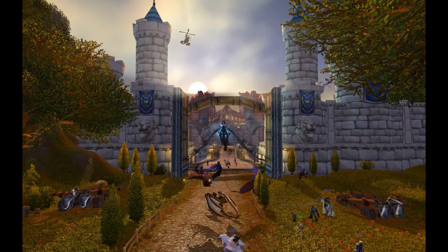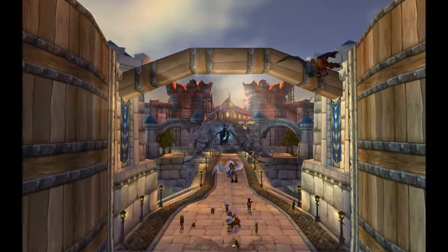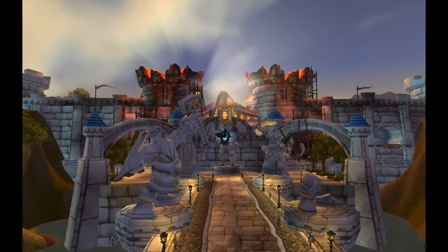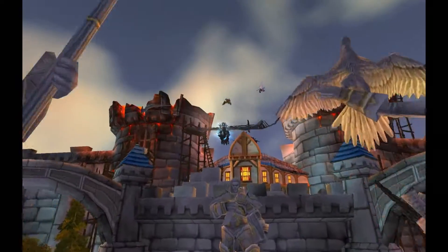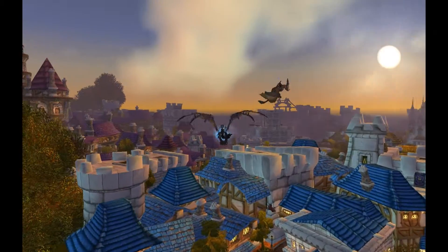We start in Elwyn Forest at the gates of Stormwind and fly straight ahead. Fly through the Valley of Heroes and past the two towers. When you enter Trade District, you turn to the left.